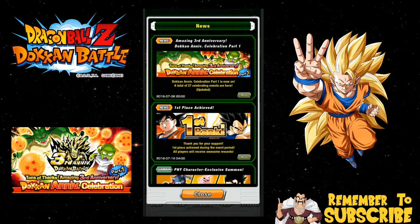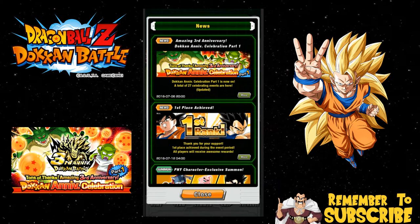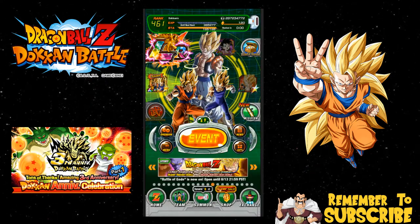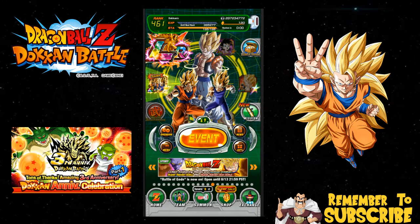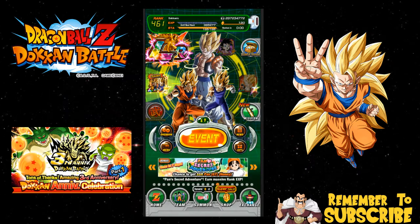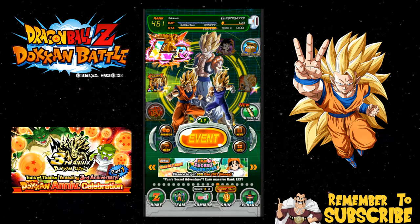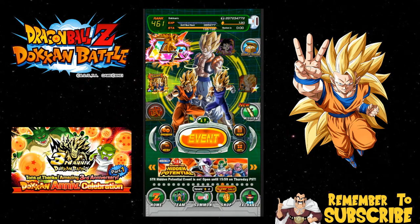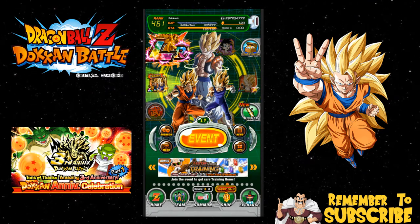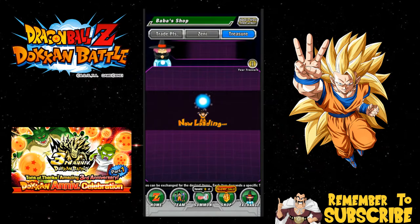Hey guys, welcome back for another Dokkan Battle video. It's Thursday and I was going to wait to do all the ticket summons, but because we just got all the login bonuses, I'm gonna go ahead and do some summons now. I already bought the purple stone — I don't know if I'll release that video before or after this — but I want to do it now because I have my fusions team and I want the Intelligence Gogeta.